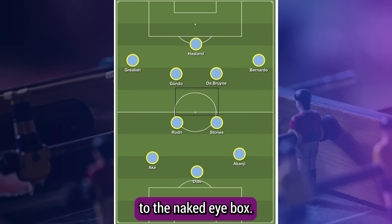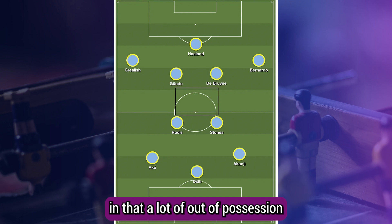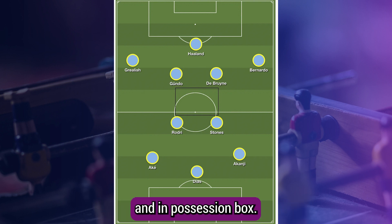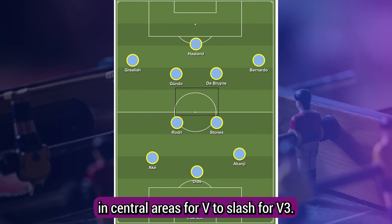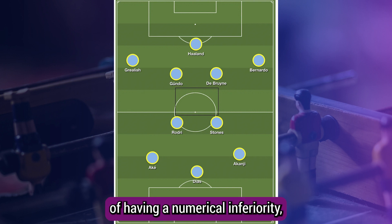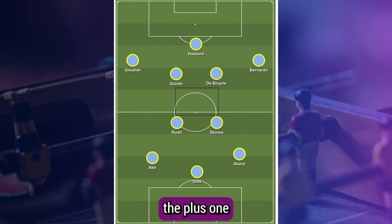To the naked eye, box midfield shapes jump out because of their four-man makeup — two in the advanced half spaces and two in the deeper half spaces. In that a lot of out-of-possession shapes employ two or three-man midfields, an in-possession box midfield shape allows a team to acquire a numerical superiority in central areas, 4v2 or 4v3. Therefore, in order to circumvent the danger of having a numerical inferiority, defending teams regularly alter the structure of their shape to mark the plus one that comes by way of the attacking team's box shape.